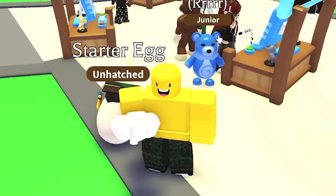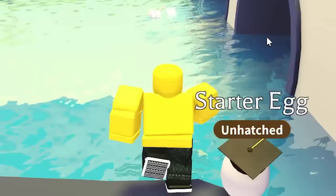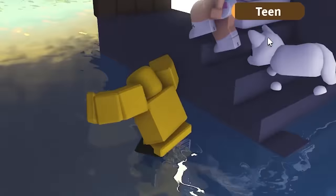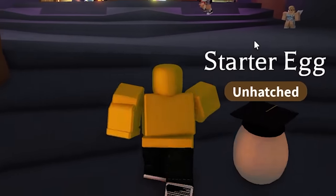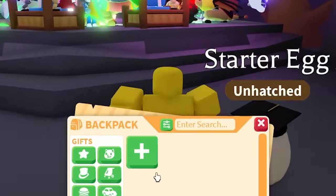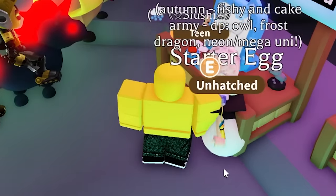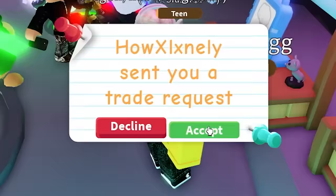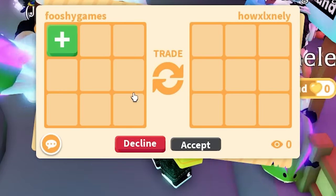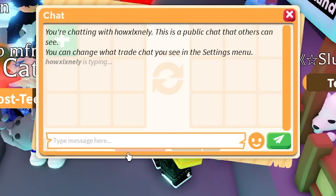Two people in the random server tried to scam me. Now we're in a rich trading server — let's see if this one is different. Placing the trading stand down with the rainbow rattle, taking it out for good measure. Immediately I got a trade — someone might be a fan of Fushi or wants the rainbow rattle. They haven't said anything yet.